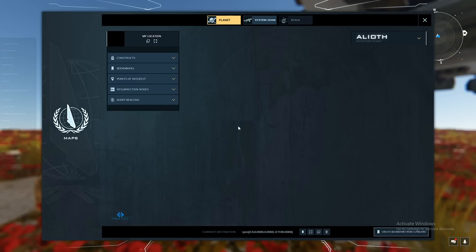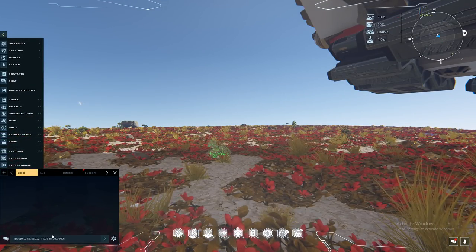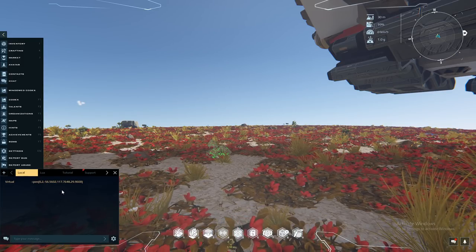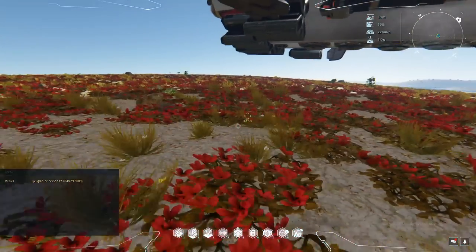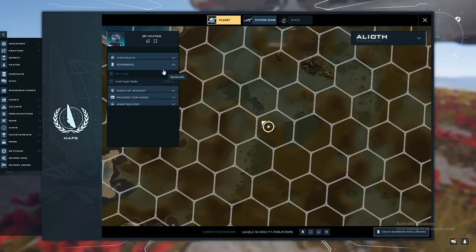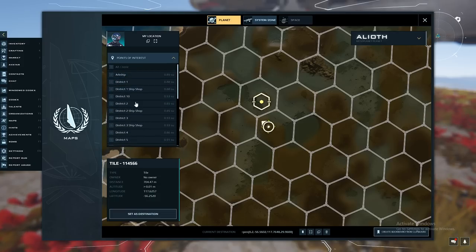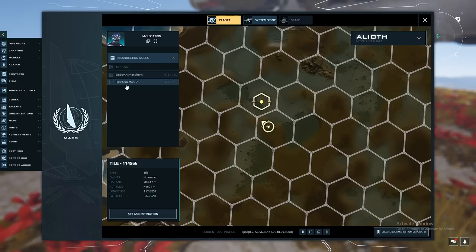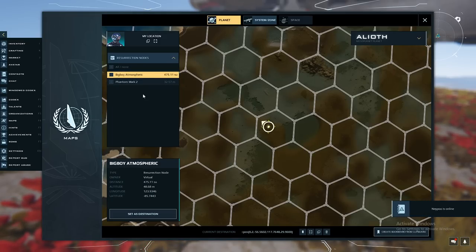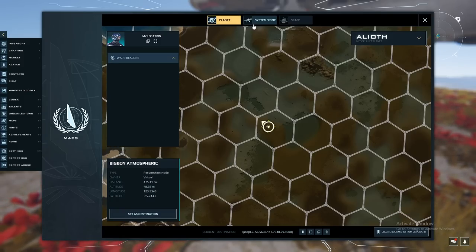Moving on to the F4 menu — the map, which we've already used multiple times. This button centers your position; this button copies coordinates to clipboard. When you have coordinates copied, go into local chat by clicking enter, paste the coordinates with control V, then right-click and set as destination — that's how you navigate to coordinates posted in Discord, for example. Bookmarks can be created by right-clicking and selecting set as bookmark. Points of interest are things like the districts, changing per planet. Resurrection nodes show where you can respawn. Warp beacons allow your warp drive to send you to places other than planets, like a space station between Alioth and Jago.